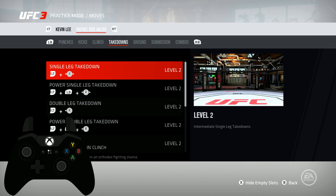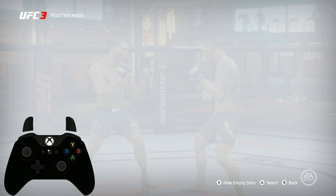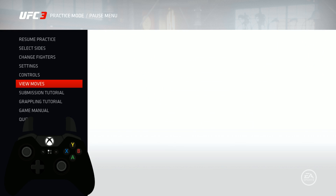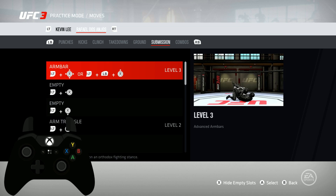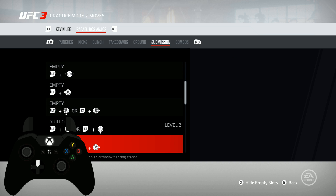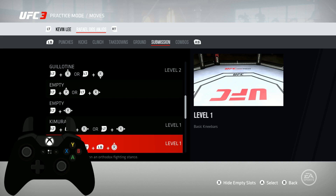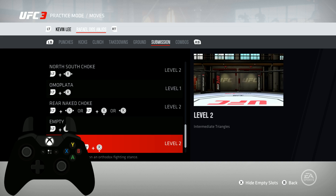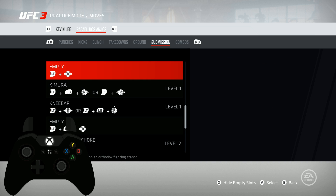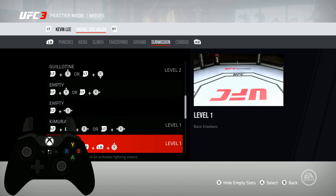In order to complete these, I'm going to show you the three submissions you need. If you don't have the submissions, click Start, go down to View Moves, go over to Submissions, and make sure that red bar at the top is under the fighter you prefer. You need the guillotine choke, a kimura, a knee bar, and a triangle choke.